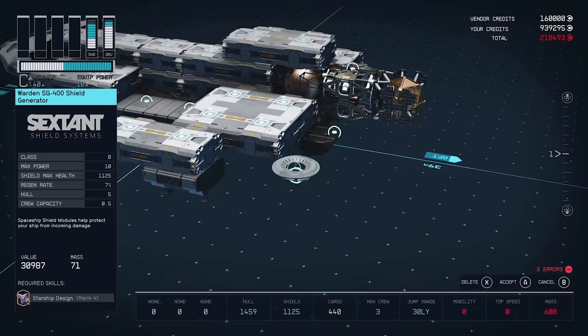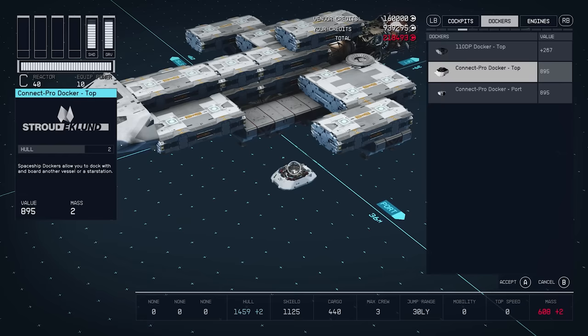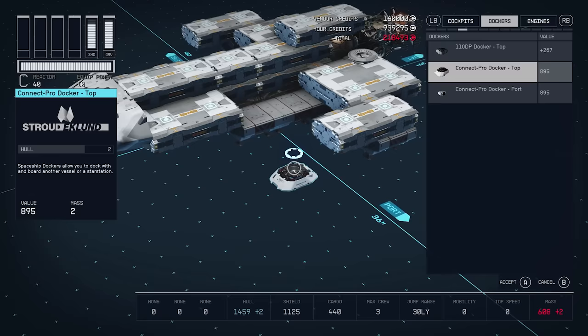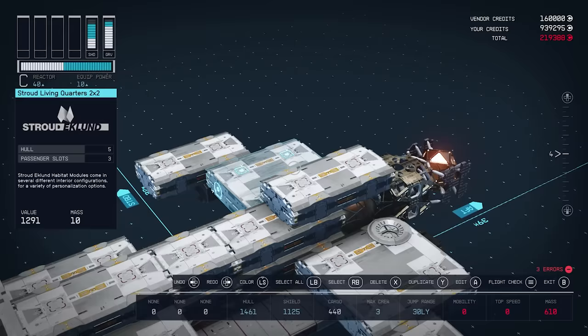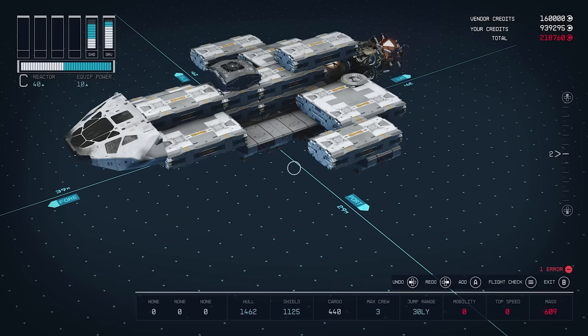Now we're putting our shield on. I first went with the Warden shield with 1125 capacity — it only needs 10 power to be fully powered and functional. But you'll see later in the video I went with a slightly different shield, and I'll explain why at that point. We're also adding our docker, but I'm realizing Stroud doesn't have the one I want here, so we'll have to go pick that up back at Deimos later on. I'll put the old one on here for now as a placeholder.